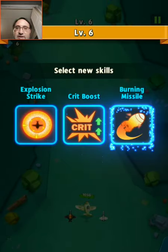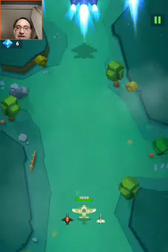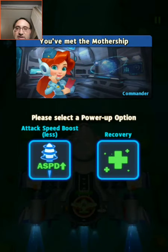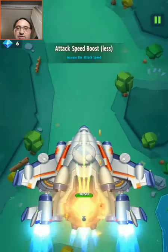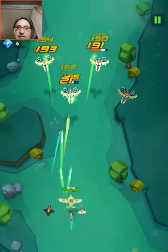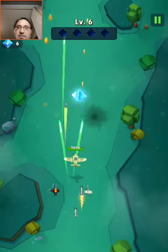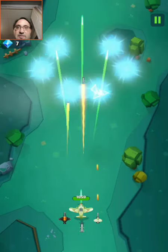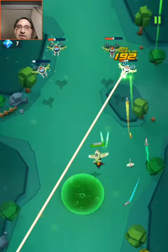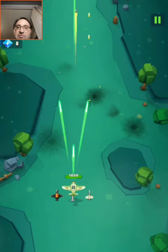Level 6. Explosion Strike — I love this because as soon as I hit one plane it just disappears, as long as it's close to others. Speed boost! Now we're cooking. Took out the one plane beside it with the explosion.